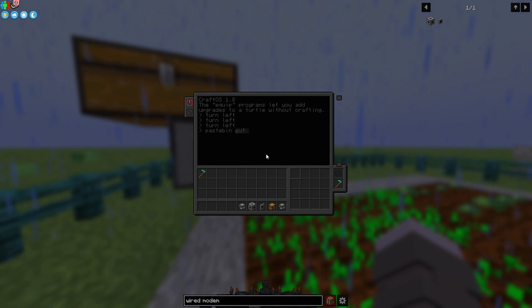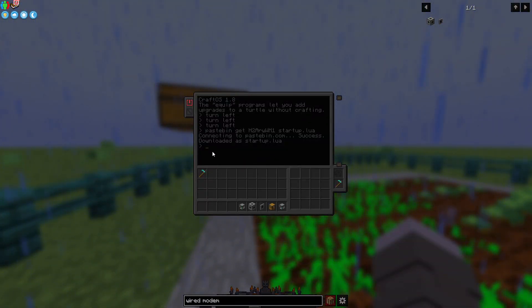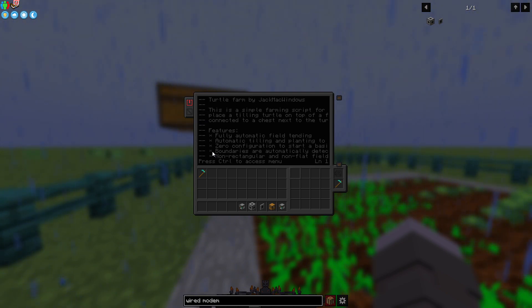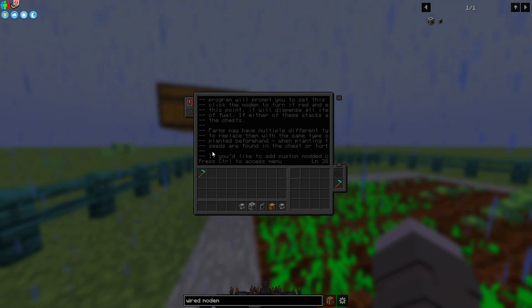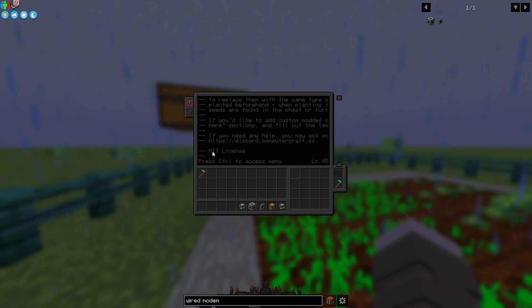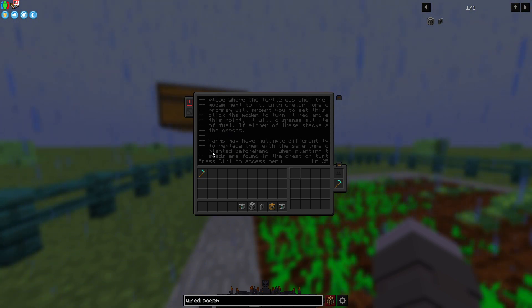For the first step, paste a command into the robot — I'll put it in the description. The bot connects to pastebin.com, downloads the code, and to access the code you do 'edit startup.lua'. I am not a coder — this is just something I learned from the community. I'm basically regurgitating it because I saw a lack of up-to-date turtle mod videos in 2024.